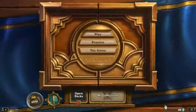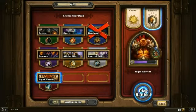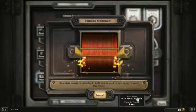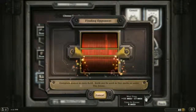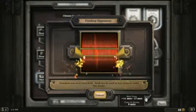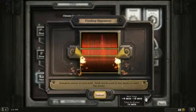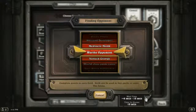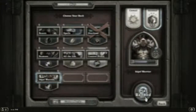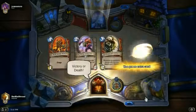Now let's play one game to show you how it works. You want to really be aggressive — there are very few threats you can't just ignore. This is the exact opposite of the Control Warrior and Control Paladin, where you always want to be responding. In this deck it's the opposite: you always want to be acting and never responding.